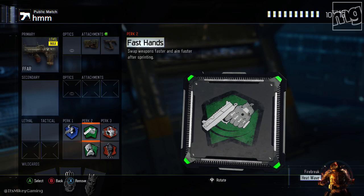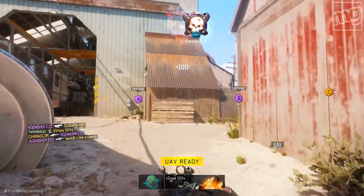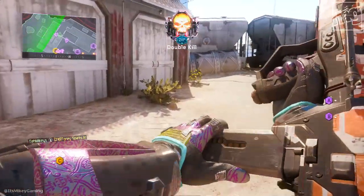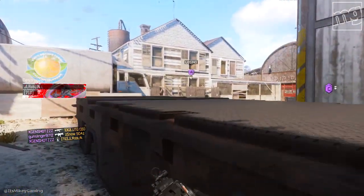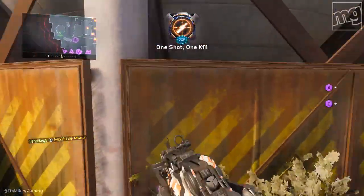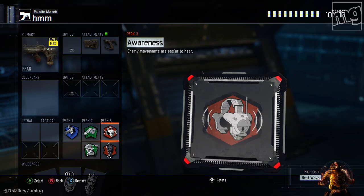Along those lines, we got fast hands, so that way after we get done sprinting, we can pull up the gun even faster. And you got to have hardwired. Whether you're playing core or hardcore, in core it's going to keep people from seeing you with their sixth sense perk — you won't be able to sneak up on them. And even in hardcore where there's no mini map, you don't want to set off a trip mine or a shock charge and get stunned. So to me those three are a must: ghost, fast hands, hardwired. And I like awareness and dead silence so that we can not only sneak up on people quietly, but we can hear them wherever they're at.